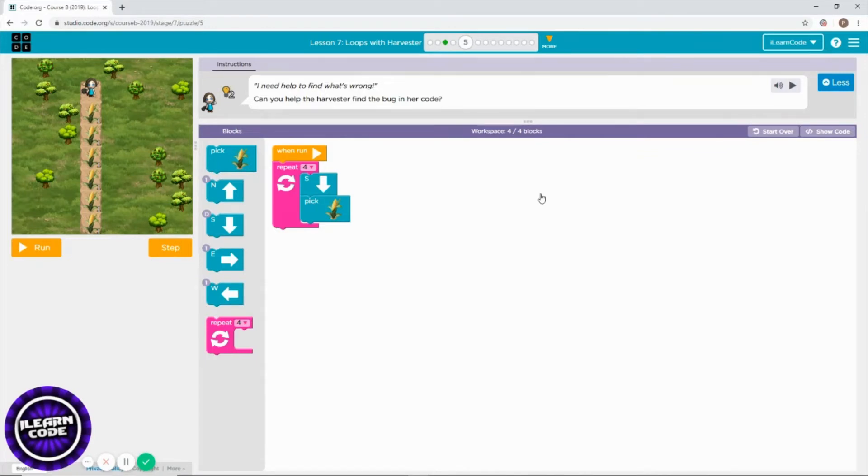So it's giving you already the block and repeat block. You have to find out which part is the bug. Let's debug this level.